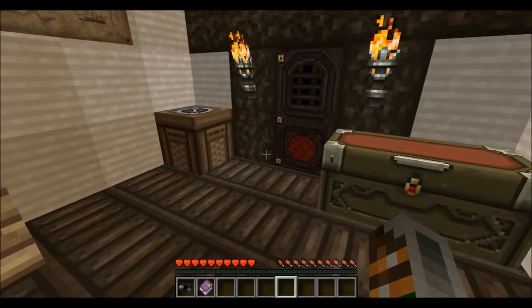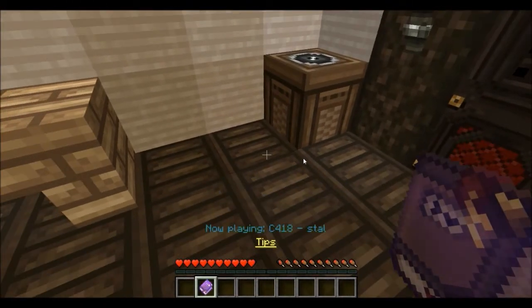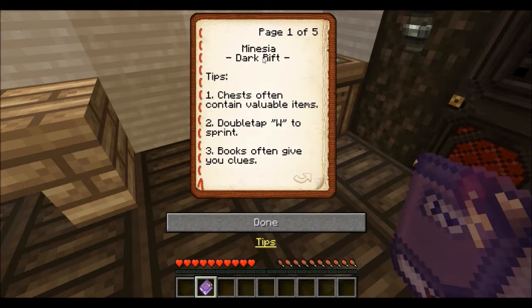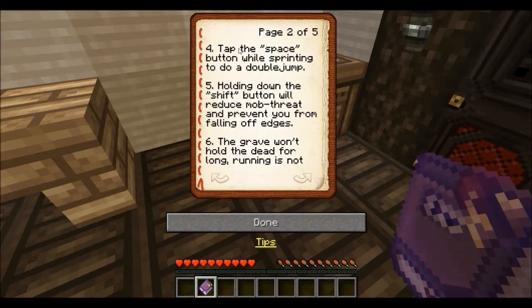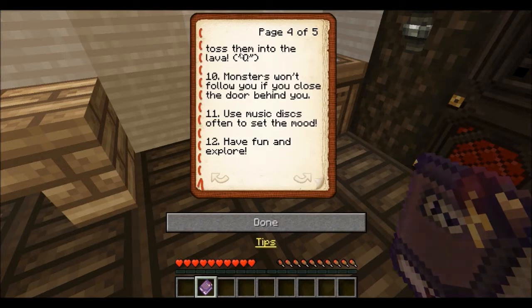So let's play the welcome disc and read the book. The book says: 'Mynesia Dark Rift Tips - Chests often contain valuable items. Double tap W to sprint. Books often give you clues. Tap space while sprinting to do a double jump. Holding shift will reduce mob threat and prevent you from falling off edges. The grave won't hold the dead for long - running is not a bad idea. Remember to set your spawn at checkpoints and your chests are connected. If you have an abundant amount of items you don't need, toss them into the lava with Q. Monsters won't follow you if you close the door behind you. Use music discs often to set the mood. Have fun and explore.'